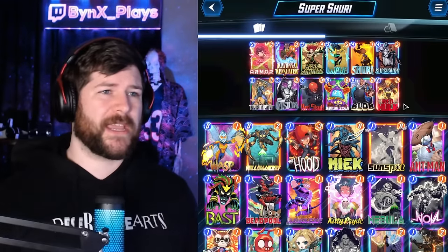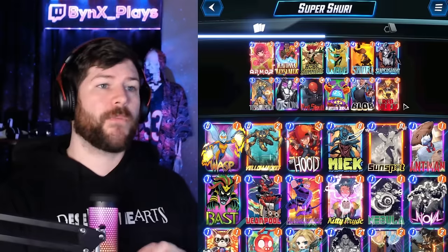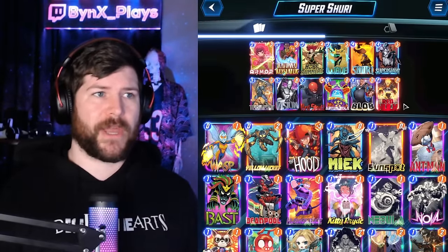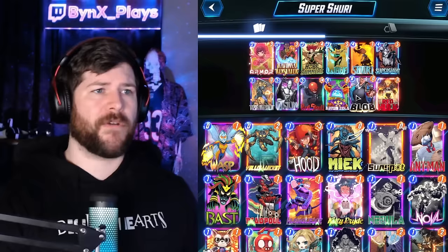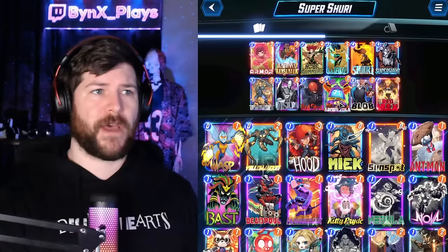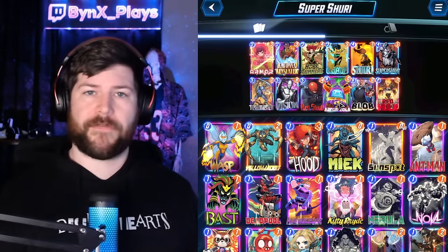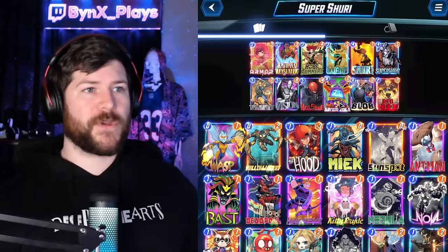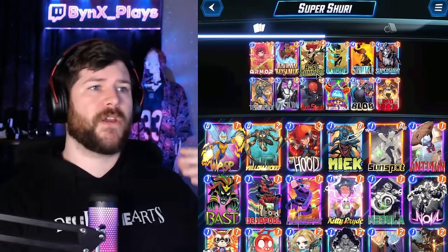We also have Ravonna that can get discounts on Zola, Blob, as well as Taskmaster, and sometimes Shuri in a pinch. We also have the Super Giant game plan: if you play it on Hope Summers or have Ravonna down, you can hide an Arnim Zola and then play your giant card on there in the final turn, giving some misdirection — your opponent's gonna think they have to play around the big card, but really it's an Arnim Zola that's going to move that giant power card to the other lanes.